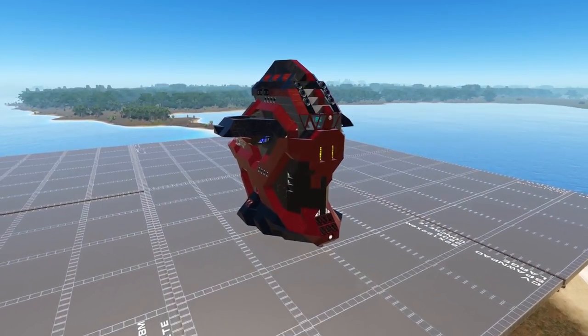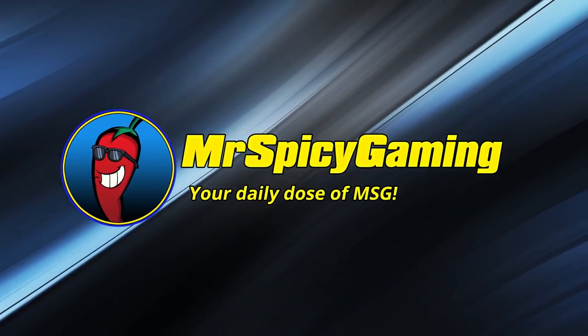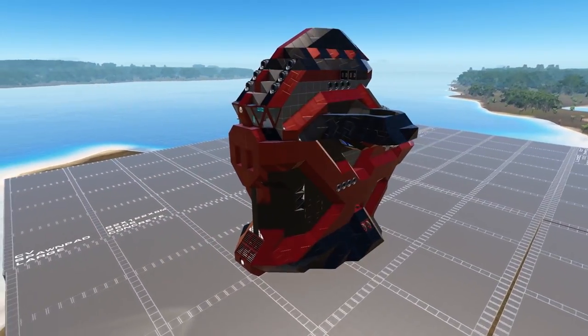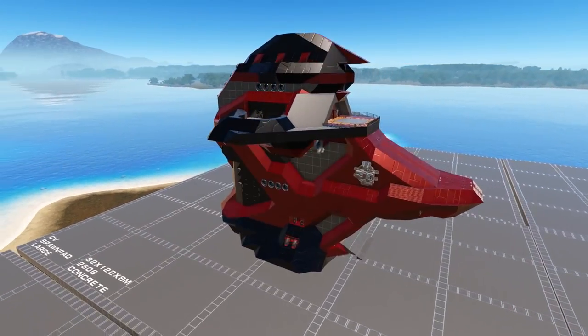Welcome everyone to today's Empyrean Workshop Showcase. Join me as we take a look at the War Pig Deluxe. Today's design is the War Pig Deluxe, which is an unlock level 20 size class 2 capital vessel coming to us from creator Killer Tofu.